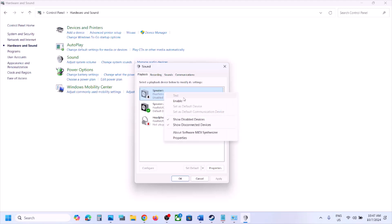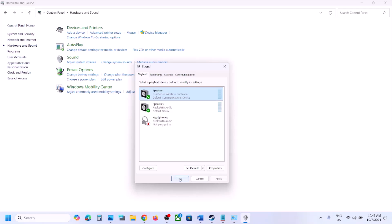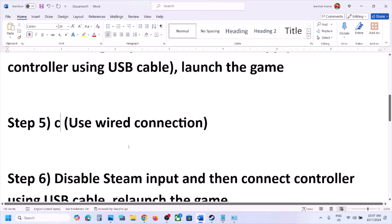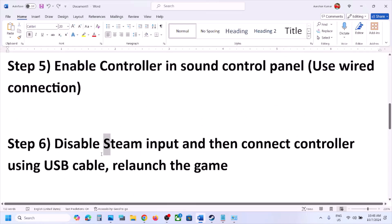Right-click and click Enable. Once enabled, right-click again and click 'Configure.' Check the Quadraphonic option — sometimes it is not selected. Click it; you will see all four speakers. Click Next, then check Front Left and Right and Surround Speakers, click Next, then Finish. Close this and relaunch the game and check.